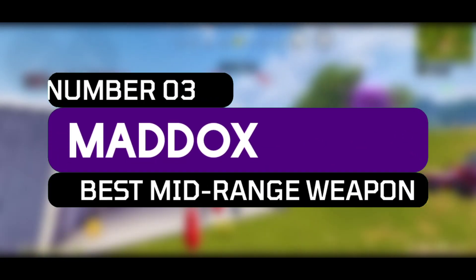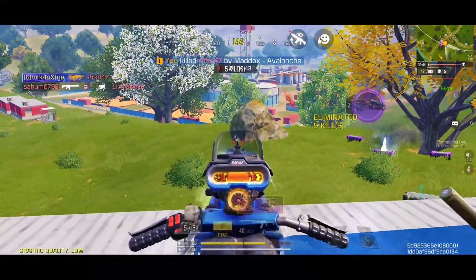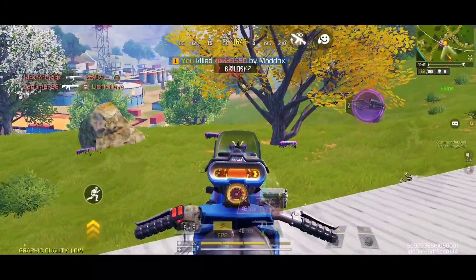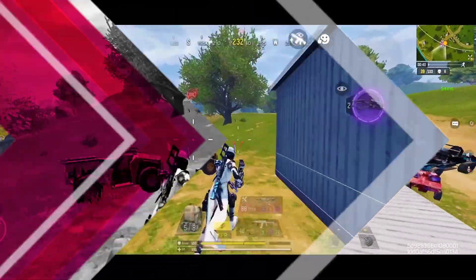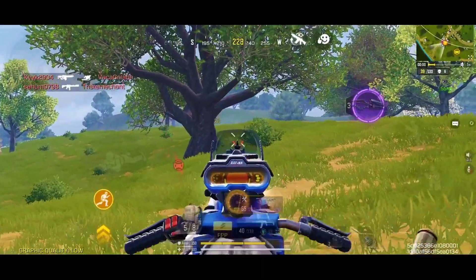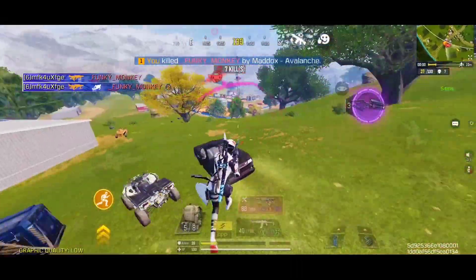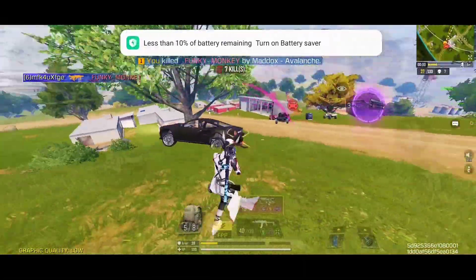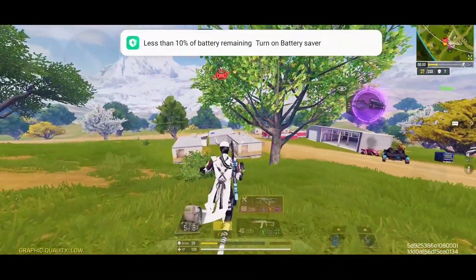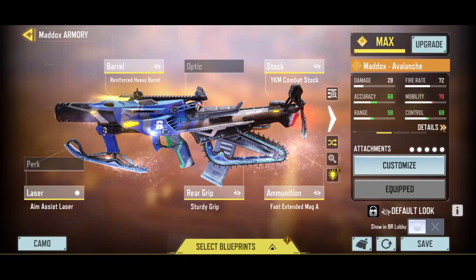Coming at number 3 spot, I have this highly recommended custom gunsmith setup of the Maddox, which is by far my most used loadout after the release of this assault rifle. This is a heavily powerful weapon for close to mid-range engagements. It has an awesome balance of superior mobility, high fire rate, amazing magazine capacity, and insanely high damage per bullet, which helps this weapon to confirm the kill incredibly faster in close range encounters, which is faster than a lot of weapons in the current scenario. Here is the most powerful gunsmith loadout of the Maddox, with increased range and improved mobility.